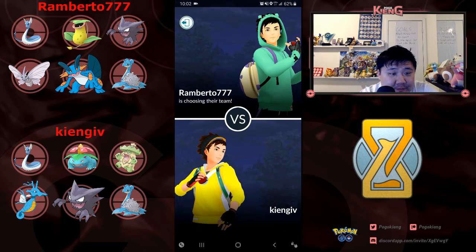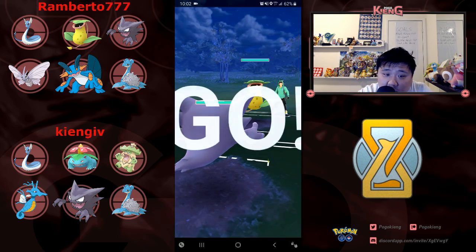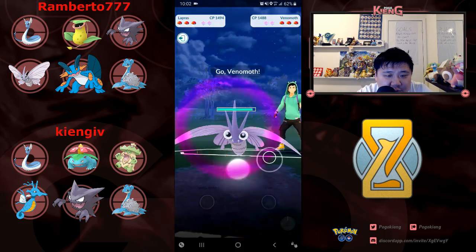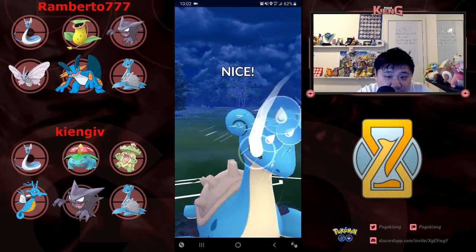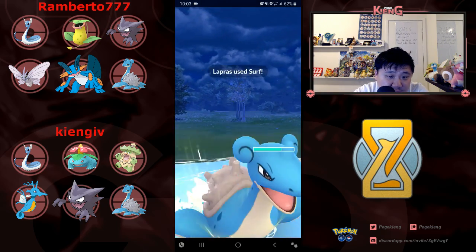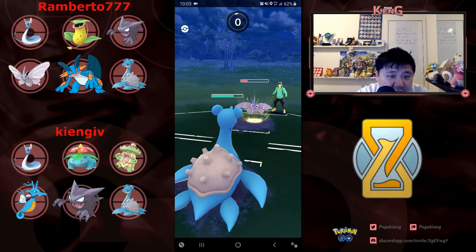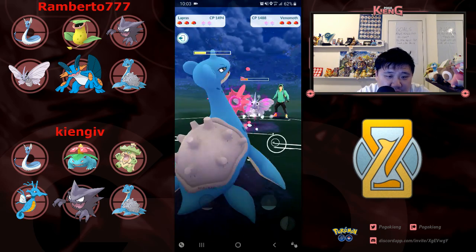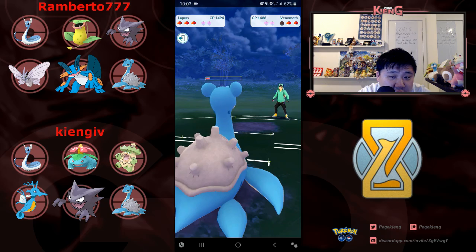So I lead off with Haunter — it's okay against his team. I'm mostly looking to burn some shields. Haunter into Victory Bell: Haunter wins in the zero and the one shield. I know he's coming in with Venomoth, so my goal with Haunter was to burn some shields and then come in with Kingdra with the shield advantage. He doesn't shield and I'm pretty sure this is going to be a Silverwind — and it is. I'm going to farm him down, but he's pretty close to a Poison Fang, so it's a little closer than I thought.